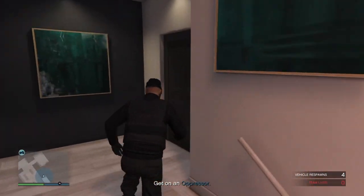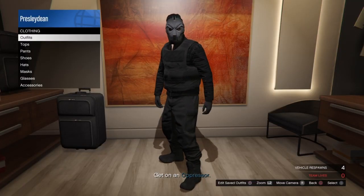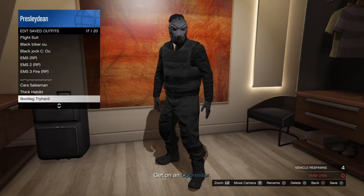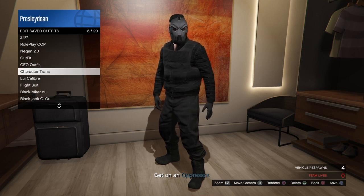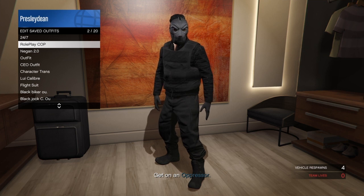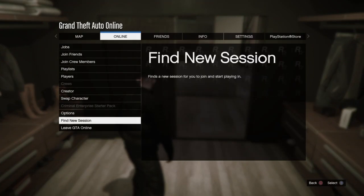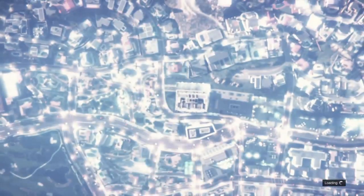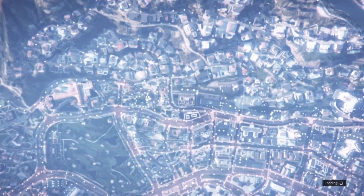And yeah, that's it. After you save your outfit, what you want to do is exit the mission — go to just find a new session. So I'm going to show you proof that this actually saves your outfit. I'm just going to save my outfit right here real quick. Go to your pause menu, go online, and click find new session.